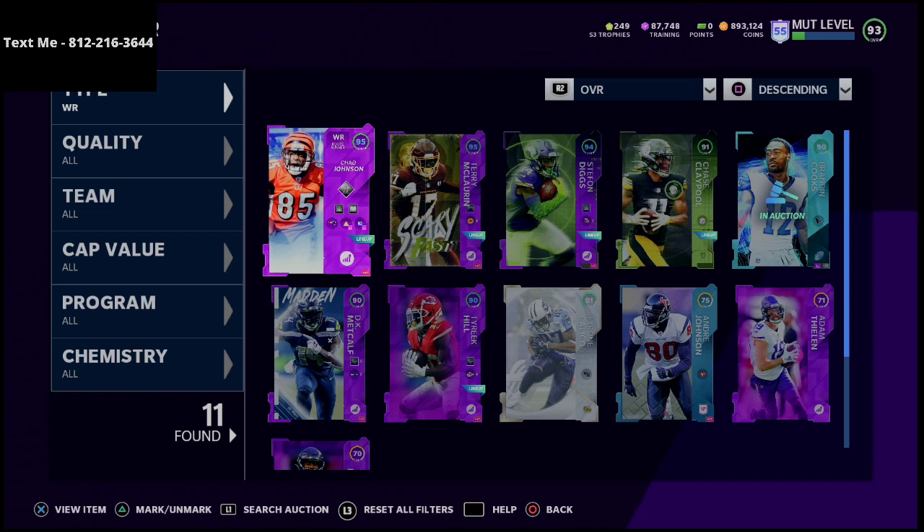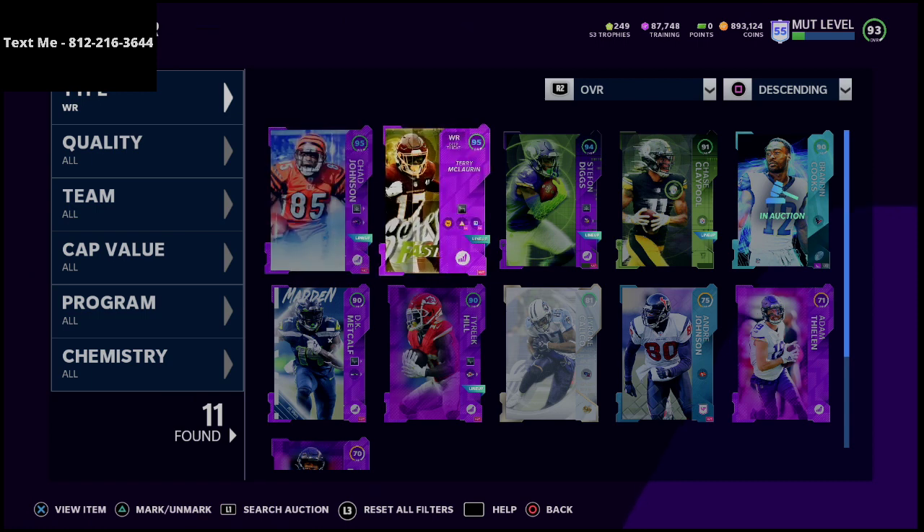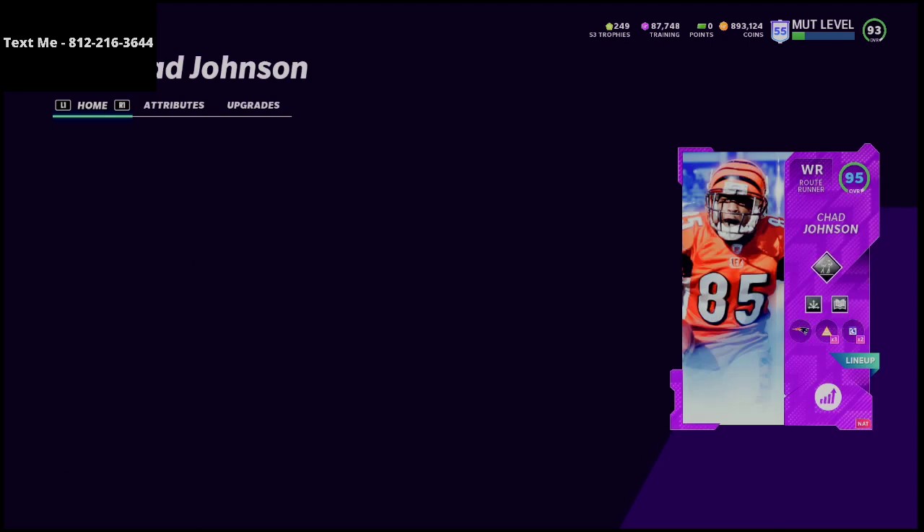If you haven't joined our text message membership, we just put out a fire video this last week showing a trips tight end defense — about 50 minutes covering how to basically lock down trips tight end. If you haven't received that video yet and you want it, just shoot me a text. My number is 812-216-3644, it's also in the top left corner of the screen and in the description. Alright, I wanted to go over this Chad Johnson card that just came out.